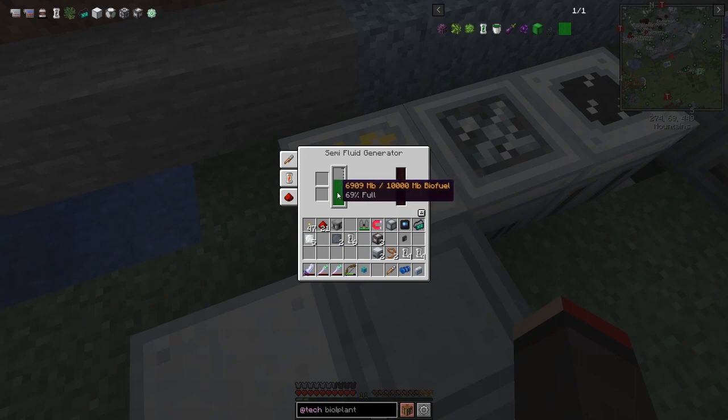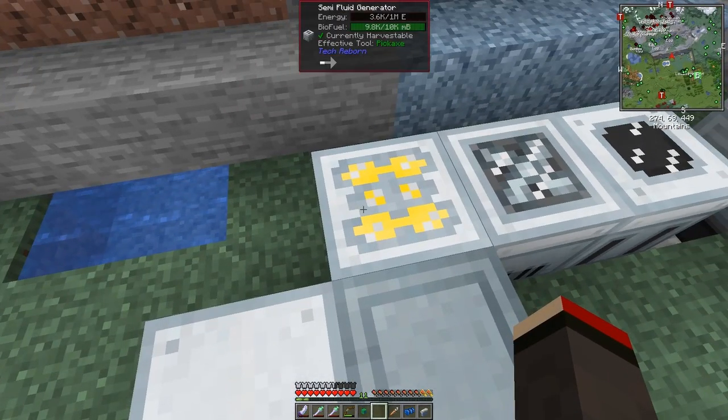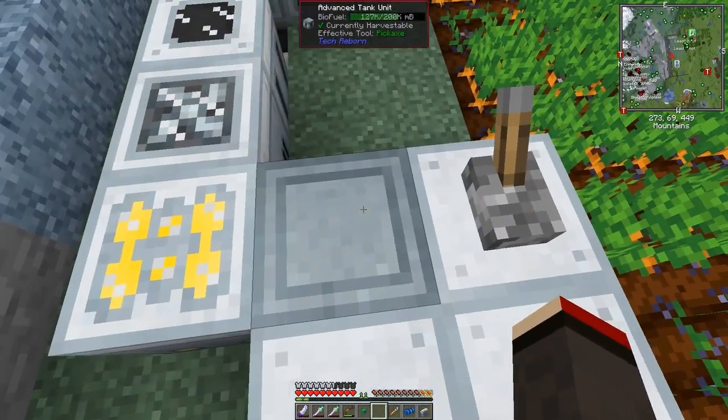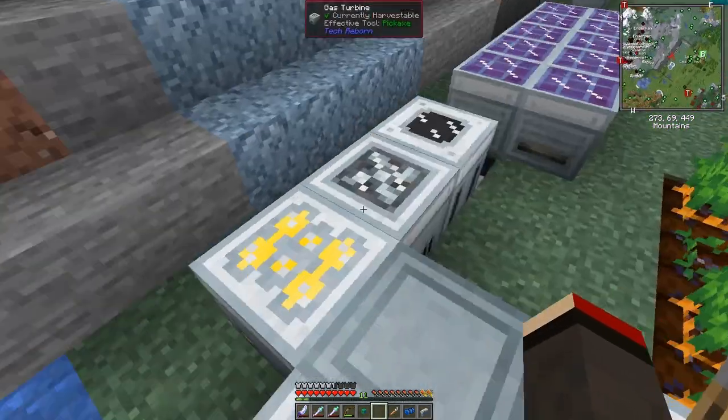All we need to do now is put down the semi-fluid generator in the same direction as the other machines — like that. You'll see it's automatically got fuel in it and is producing power. Each bucket produces 1,000 EU and it's going fairly fast. It's slowing a bit now as there's less in it, but it is producing power — charging up to 2.8k. If we need another one we could just put another one down beside this tank right away.